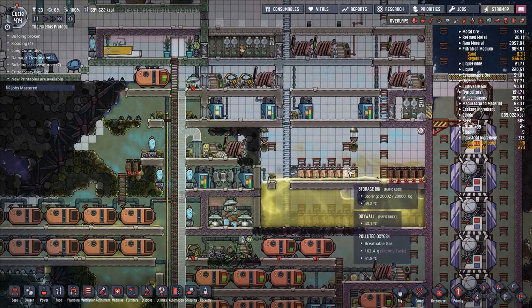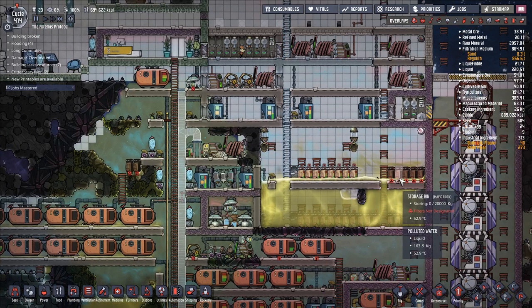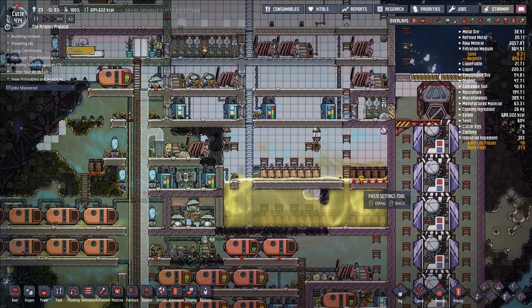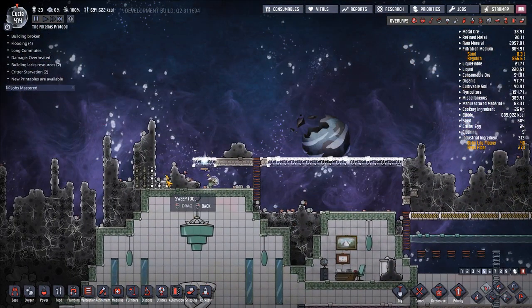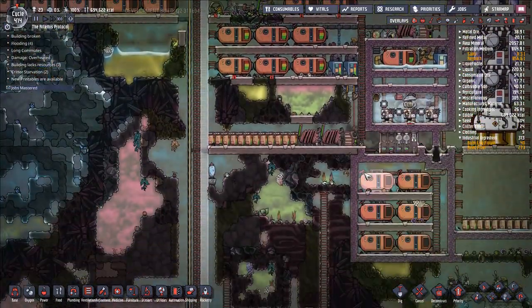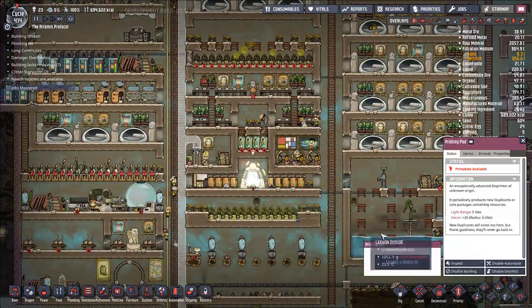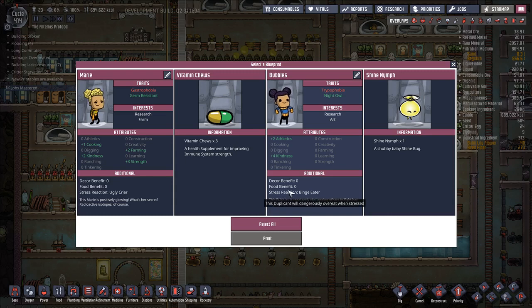How are we doing on storage here? I'm going to copy settings now across here, and go ahead and say sweep up any and all of this you can get your hands on — any iron regolith. We're getting around the point where we're going to stop accepting regolith, because there isn't a point. We have enough to do everything that we want from here on out.